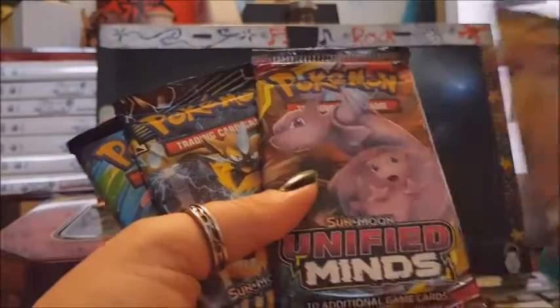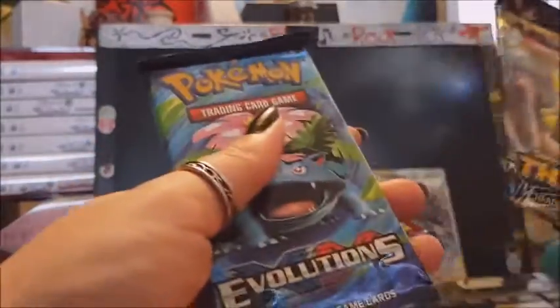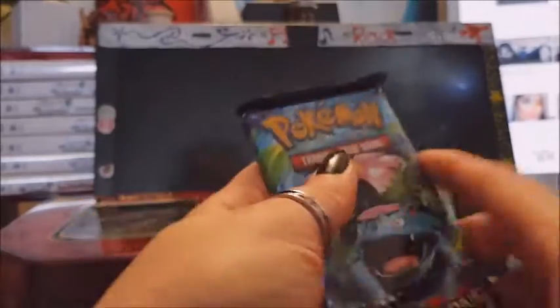You get two Unified Mines packs, Lost Thunder, and Evolutions. Let's start with Evolutions and see what I get in here.